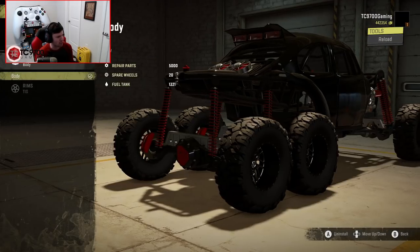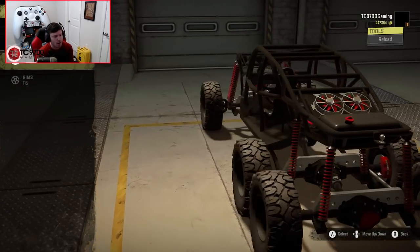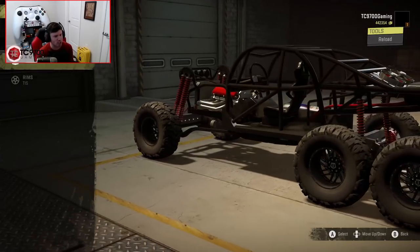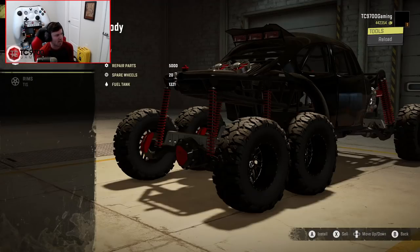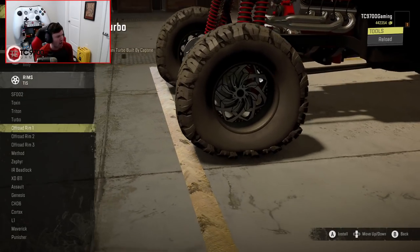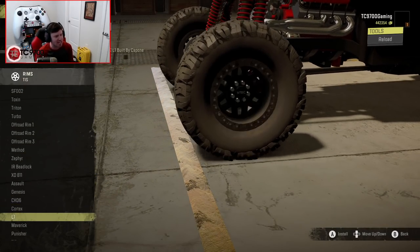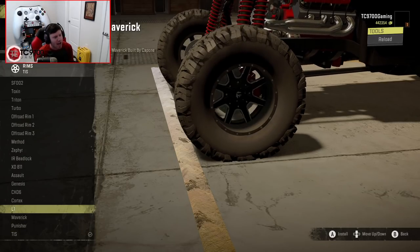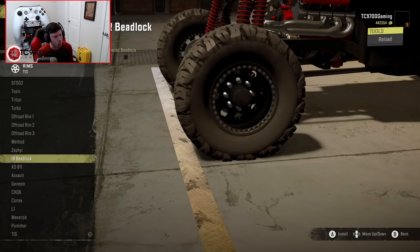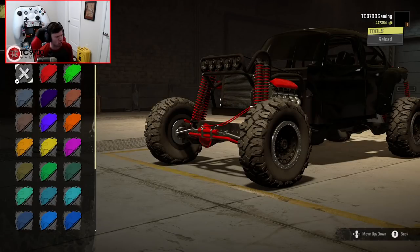Body-wise — wait a minute, you can actually take it off. And then at that point it just becomes a 6x6, essentially a tube buggy. So let's go ahead and throw the body back on. The wheel selection is ridiculous — you have essentially whatever wheel choice you want to go with. And I really like these Fuel Zephyrs, those look awesome.